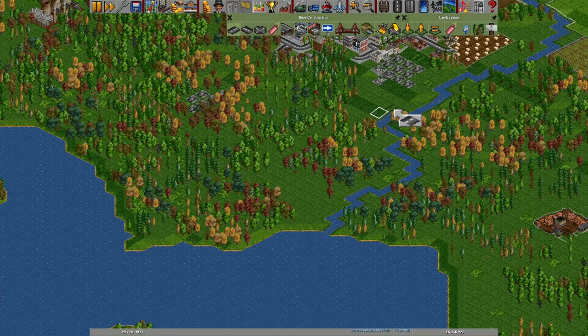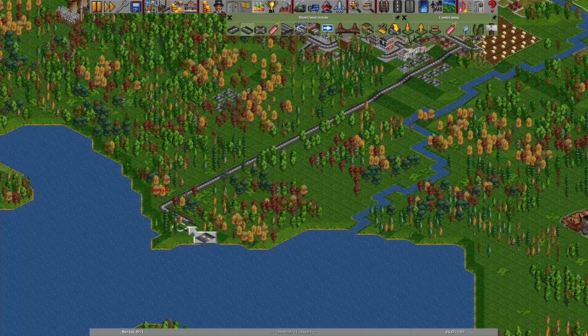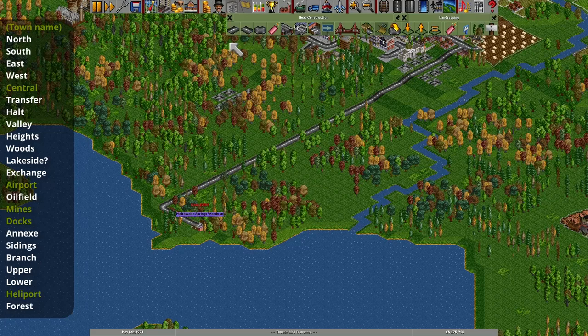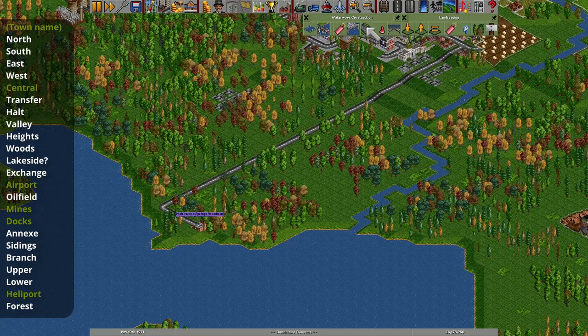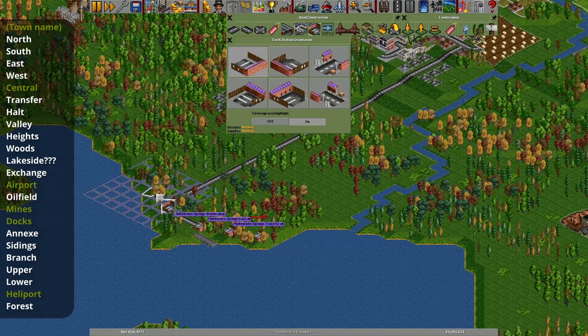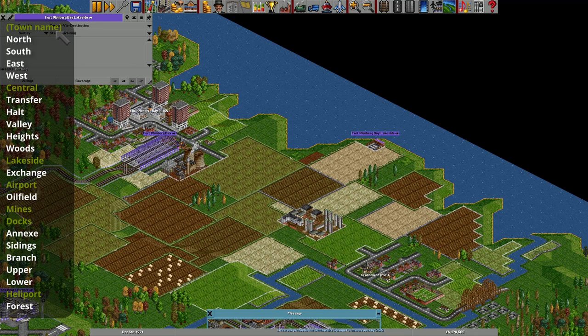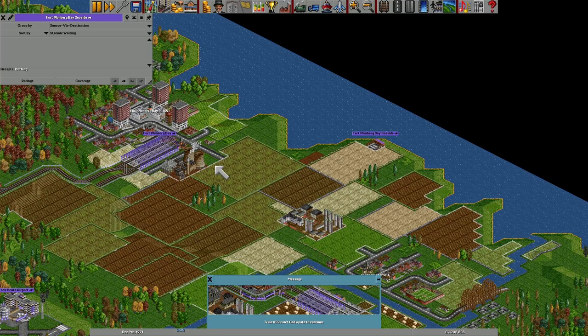If these names have both been taken, or the station is too far away to qualify for them, the next check is to see if the station can be called lakeside. There are two conditions for this, both of which must be true. The first is that the station tile must have five or more water squares in the same 7x7 grid. Only clear water squares count, not coastal tiles or those that have depots or locks built onto them. The second condition is more unusual: the station must be fewer than 20 tiles from the edge of the map. This made sense in the original game, where you were always playing on an island surrounded by water, but with the introduction of different map types in OpenTTD, it becomes just an arbitrary limitation.